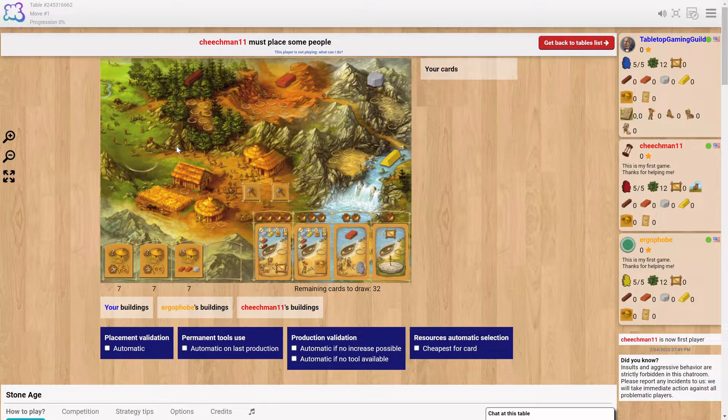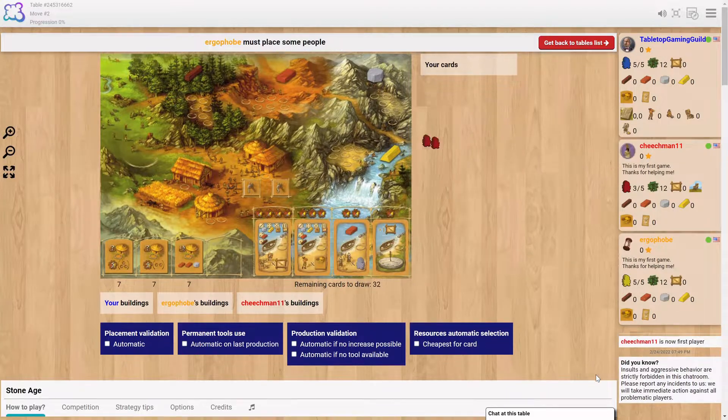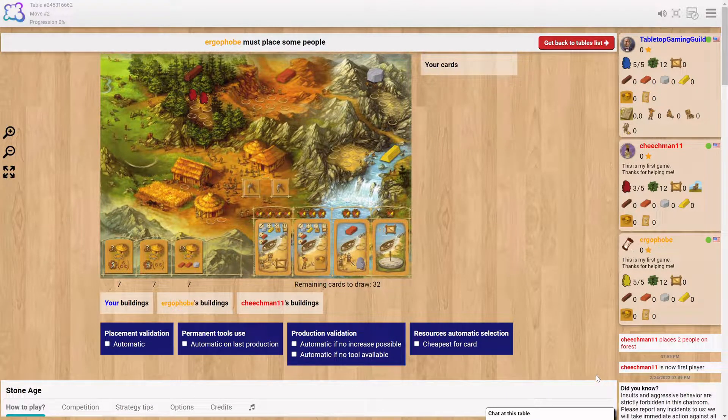Did it let you put the workers down, Evan? Oh okay — I'm actually not sure. Oh no, I accidentally clicked one too many. You can't click on the meeple to take him back off; you have to cancel it and then put them back on. At least it didn't penalize you. So Evan put two on the wood. We have five meeples total.